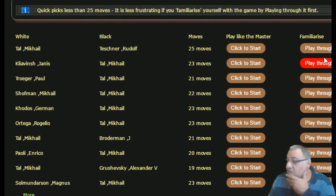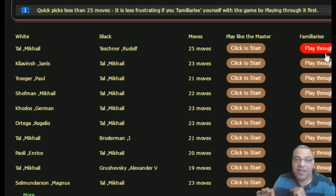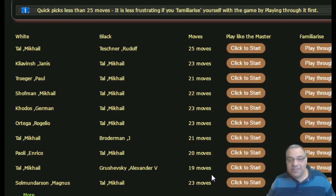Let's have a Tal 'Play Like Tal' competition for YouTubers - come and check these out and let's see how we score against each other. What you shouldn't do - and this really is cheating - is have the game in one window and Play Like the Master in another. You're only cheating yourself. The idea is to familiarize first, then come back in a few hours and click Play Like the Master. These are mini games, all less than 25 moves. I hope you appreciate this facility - comments, questions, likes appreciated, thanks very much.